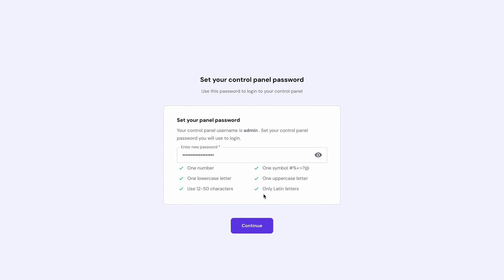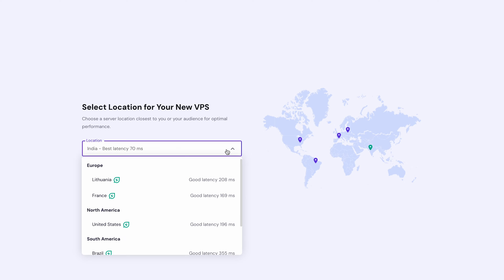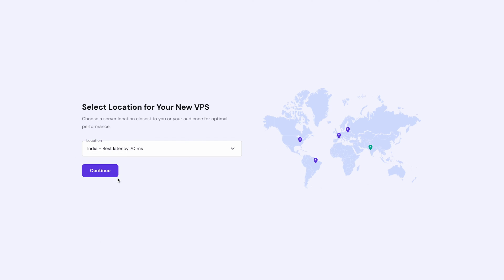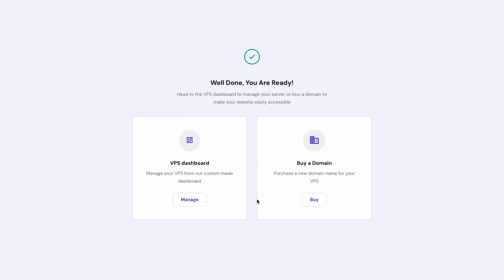Click the Setup button next to your new plan. Now set the GamePanel password and choose a server location. Pick the data center closest to your players for the smoothest experience. Your Virtual Private Server is up and running — it's not a Counter-Strike 2 server just yet, but let's fix that.